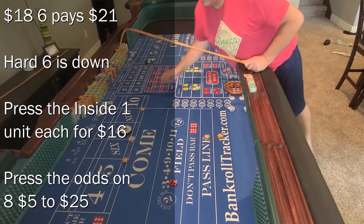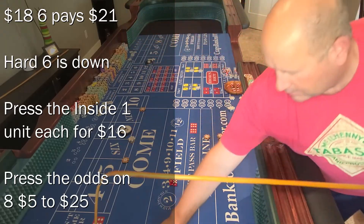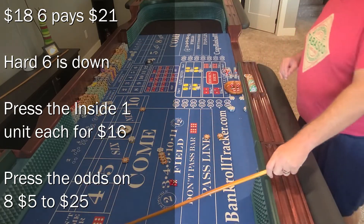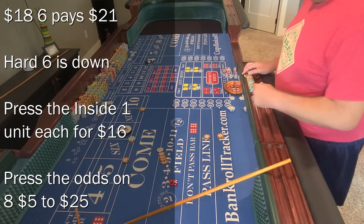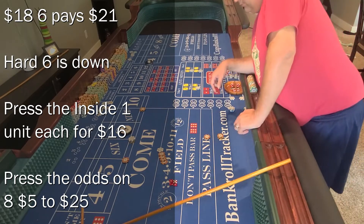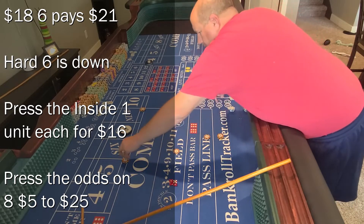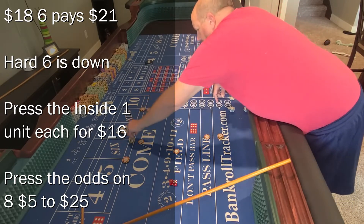Hard six is down — here's a six. Hard six — $21. We're going to press the inside and the odds, using all of it this time.